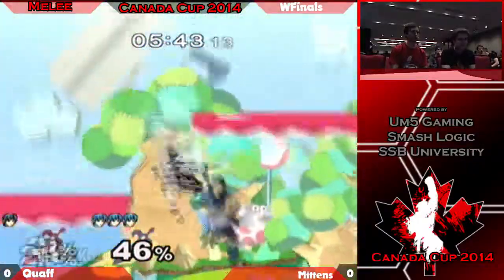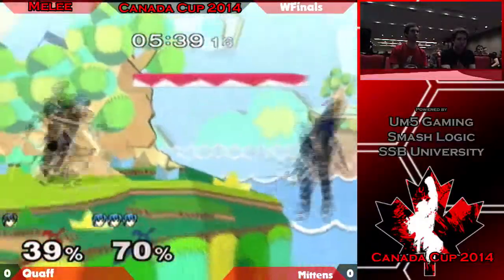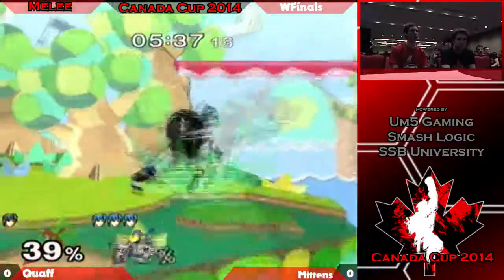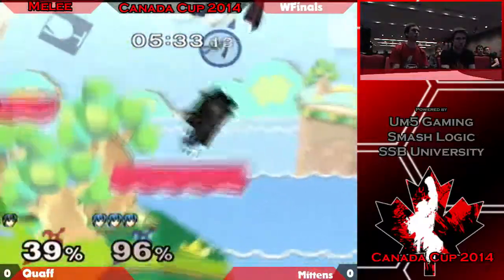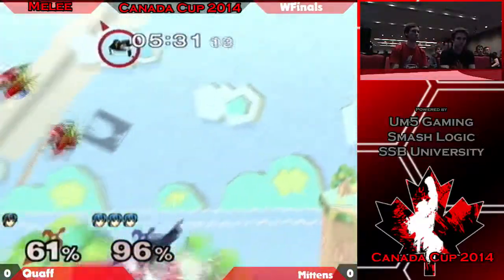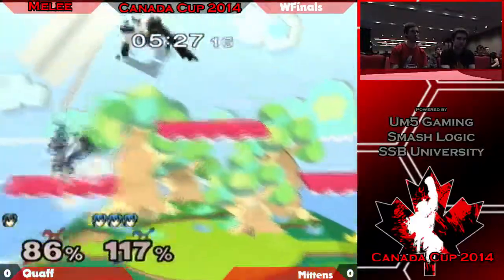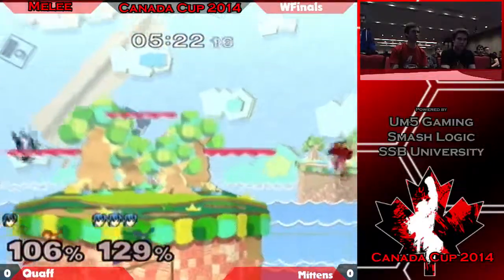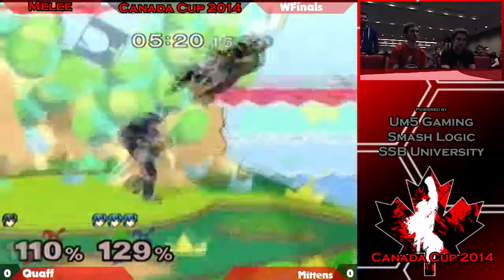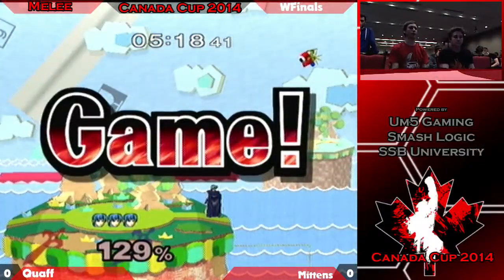Good grab by Mittens — down tilts, you'll see a lot of those. A lot of just pokes, it's a great move. Oh, there's a stab to the face. Goes for it — he wanted the 360 no scope. Oh, gets the down air. There's a lot of trading — they're just trading right now. And the forward smash — that's game one in favor of Mittens!